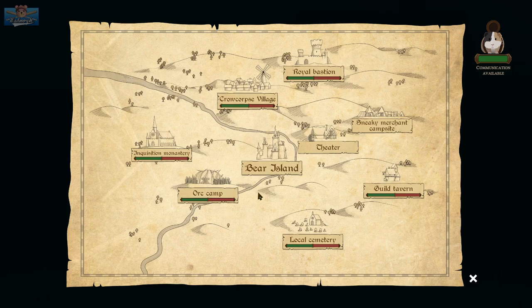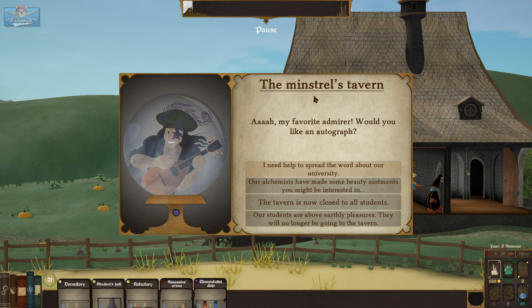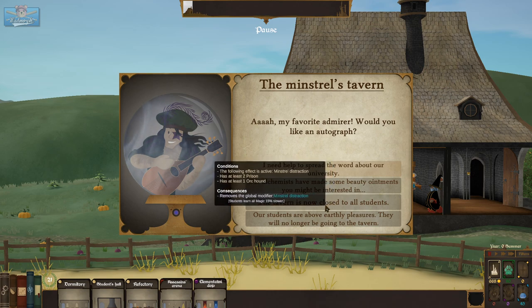So if we go to the map to take care of the minstrel... The minstrel's tavern: 'My favorite admirer — would you like an autograph?' I need help to spread the word about our university. The tavern is closed to all students. Students are currently learning magic 15% slower because they're distracted by this rockstar.